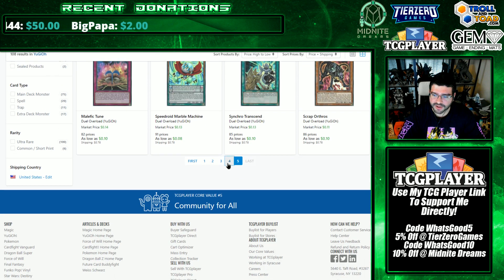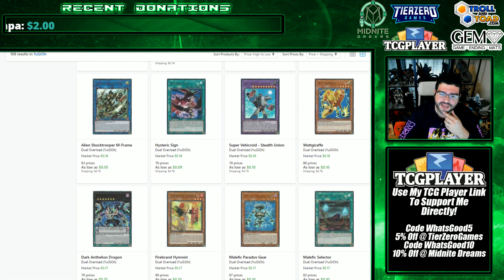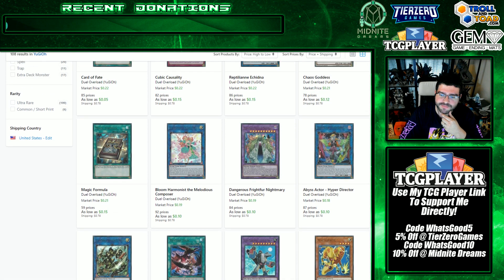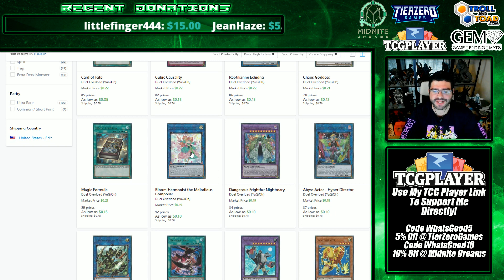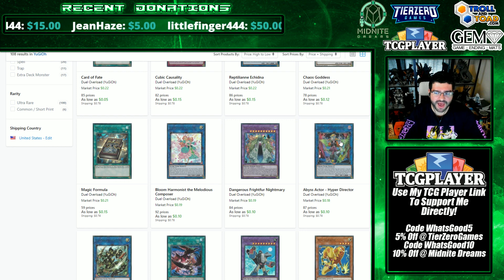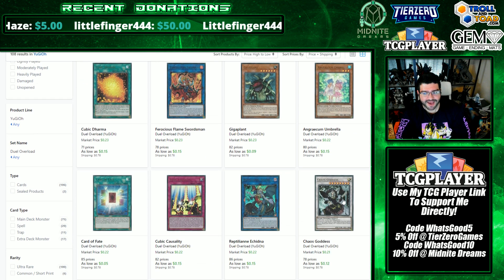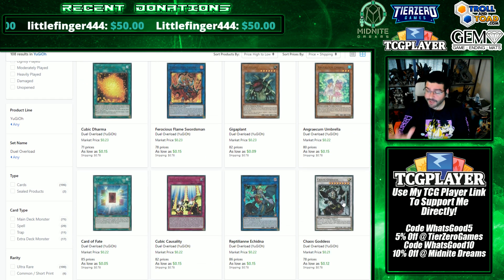On page four, nothing stands out too much until I get to the Abyss Actor link monster. I see a lot of people trying this on Dueling Book and I think it's a very good card. Same with the Melodious card, though that's more specific. The Abyss Actor link is a bit interesting and I would want to have my copies of this. People have also been asking about Chaos Goddess — people love collecting waifus.